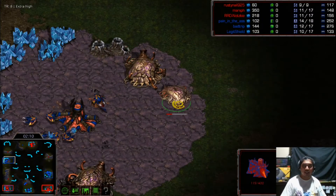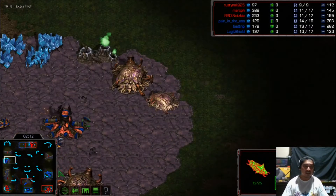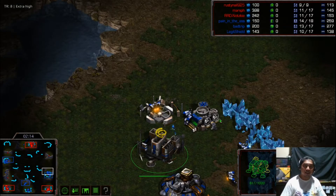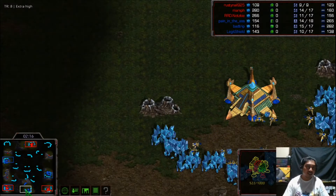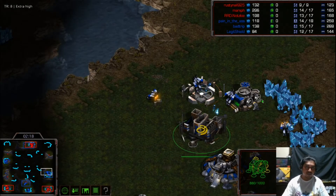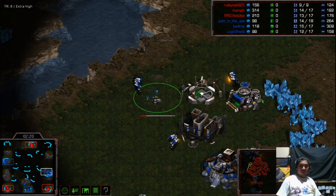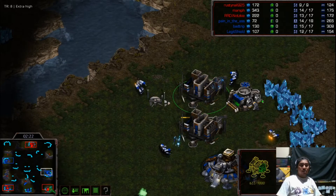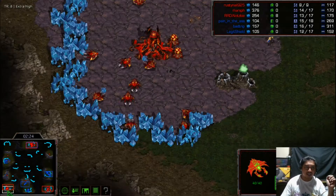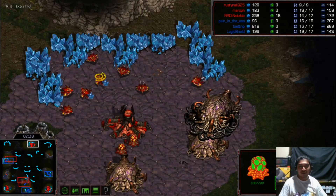Vespene gas being taken and a creep colony added for the blue team Zerg. The Terran is creating a good wall at the front with two barracks, though I think this will be insufficient if there's no bunker ready to take on the upcoming Zerglings. And there we go — these look like Zerglings from the red team.